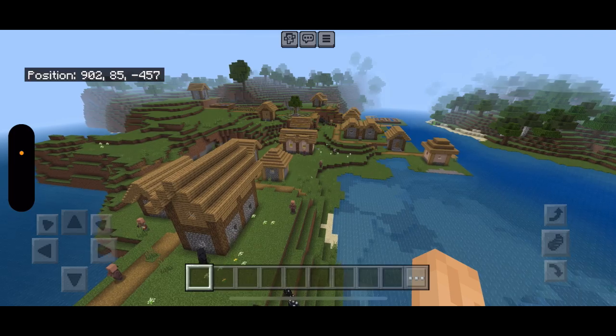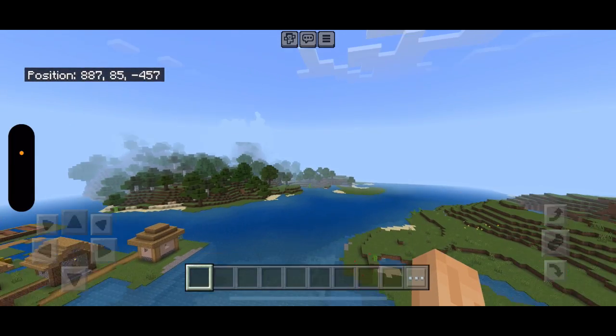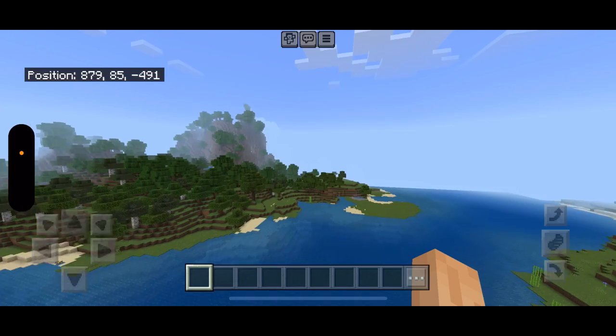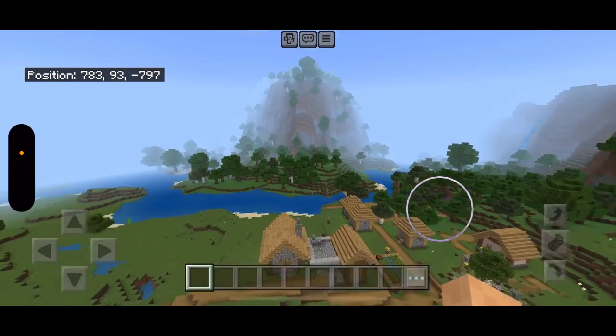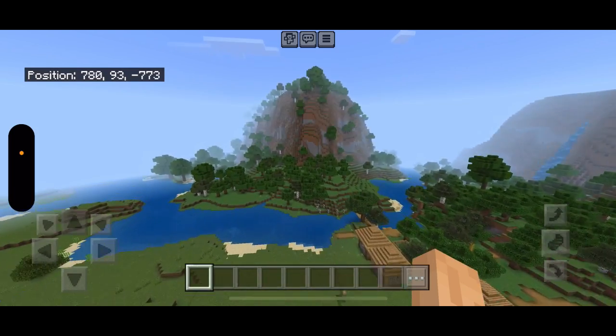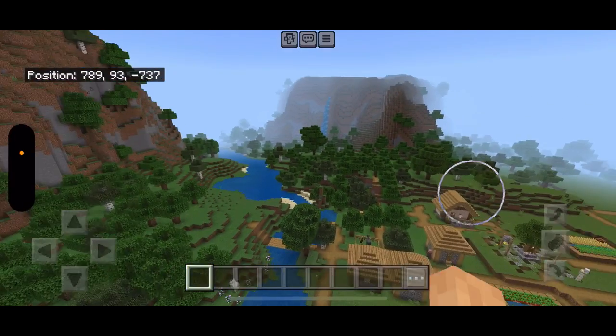Last but certainly not least, we have this fairly large village right here — but wait, there's more. If you go just a few blocks over this mountain you will find another village which has its very own blacksmith. The options here are endless: you could create two warring factions, you could build bridges and have them work together. It's really up to you.